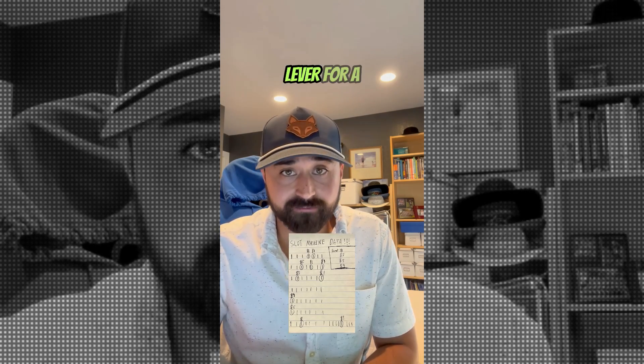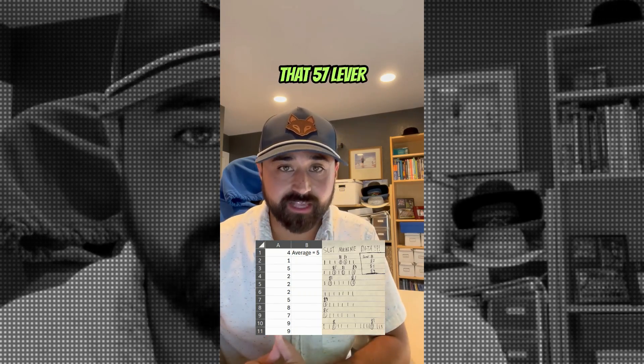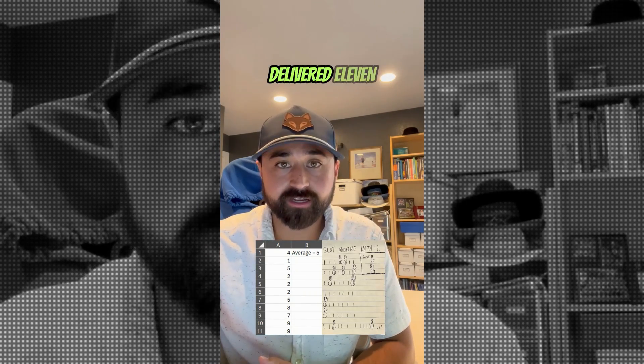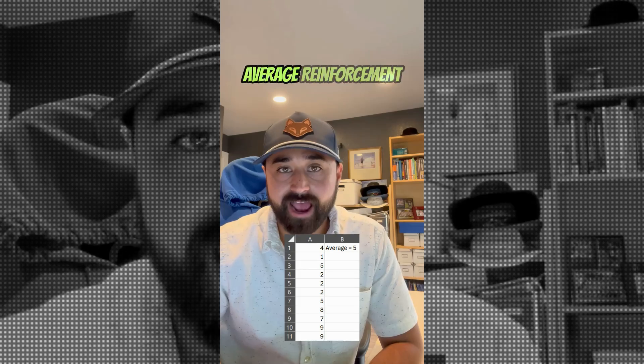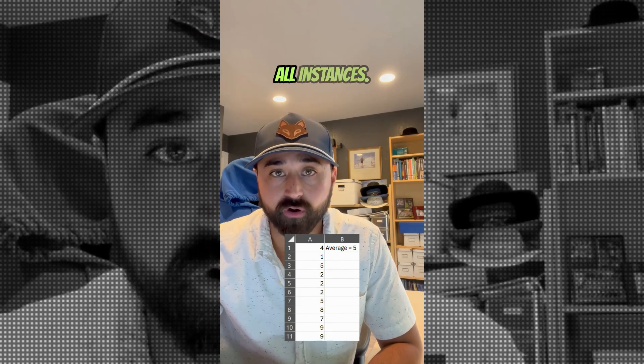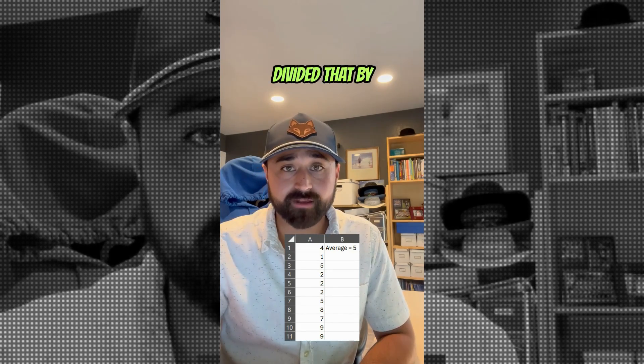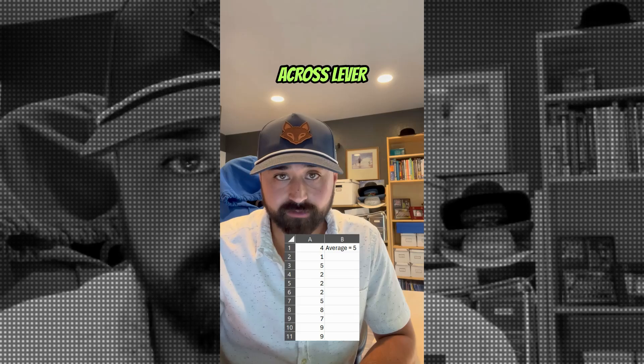I was able to pull the lever for a total frequency of 57. Out of those 57 lever pulls, reinforcement was delivered 11 times. To calculate the average reinforcement ratio, I counted the number of pulls until a reinforcer was delivered for all instances. After that, I took each number, added them up, and divided that by the total to get my average across lever pulls.